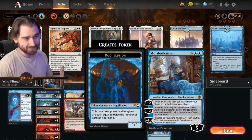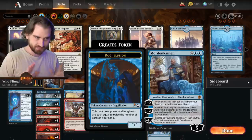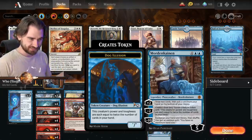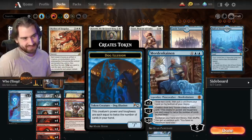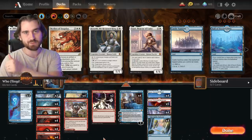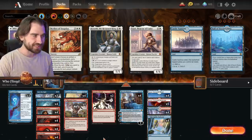Mordenkainen has a plus ability where you draw two cards and put a card from your hand to the bottom of your library — not what we're going for here. Minus two: create a blue dog illusion creature token whose power and toughness are each equal to twice the number of cards in your hand. So all you need is ten cards in hand, fling it with Cazoole's Fury, and you win.